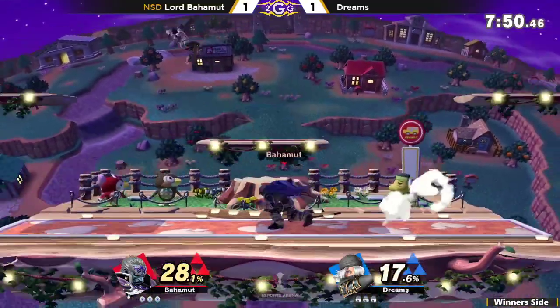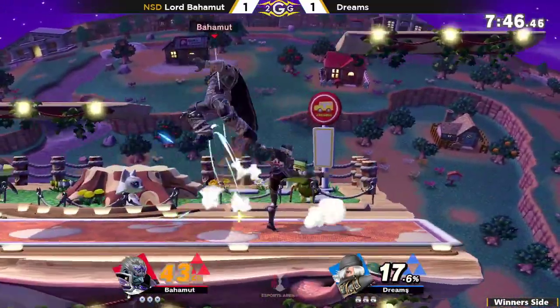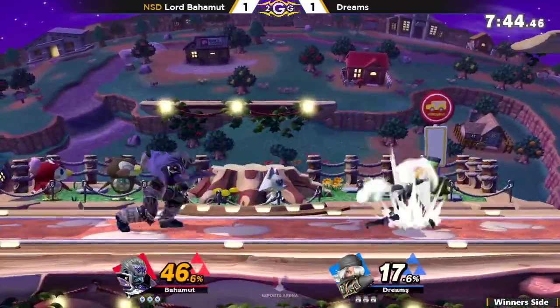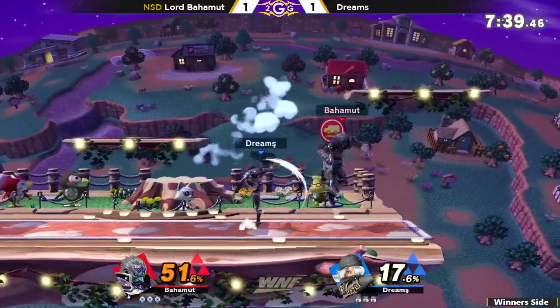If something hits shield, no problem — just run away and avoid any punish. You want to do something out of shield? Just mirror out to safety. It may not do a whole lot of damage, but it'll rack up over time.